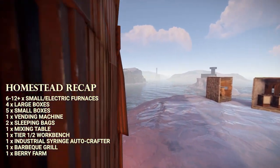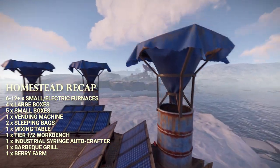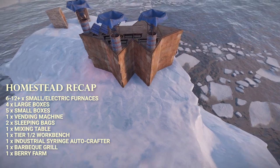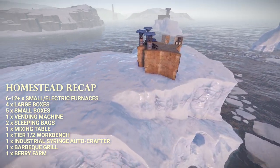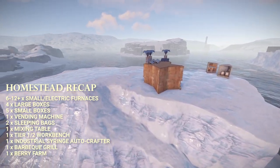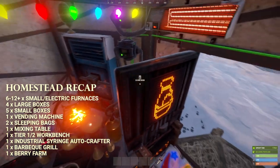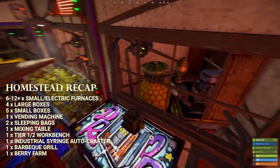All you have to do is dump stuff in this box — you can see it's taking stuff out and pumping it through these furnaces. You just can't ask for a better way to spend your time in Rust than to walk into your base, drop some wood and metal fragments in a box, and leave to keep playing. While you're gone, your base gets automatic upkeep, you get a box full of sulfur, and if you set it up like I'm about to show you, a literal printer for syringes.